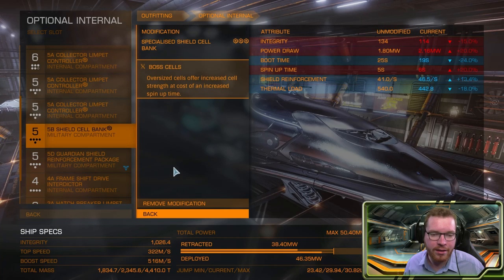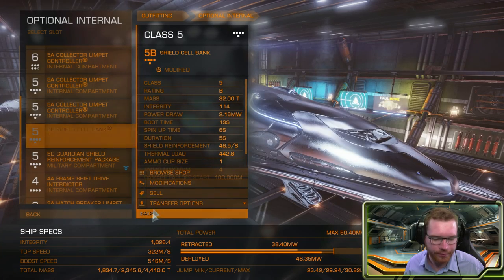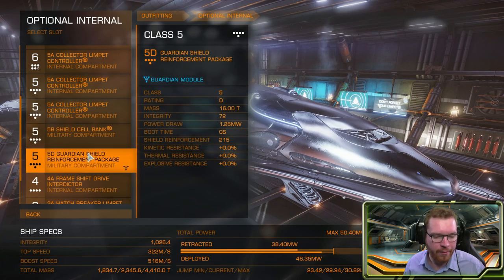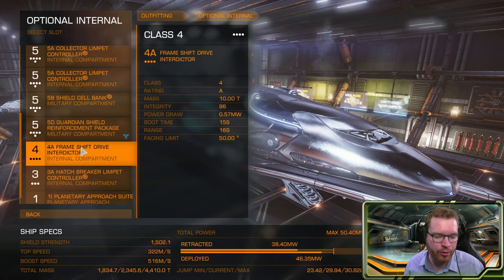For modifications on the shield cell bank, I went with specialized to reduce the thermal load, and boss shield to give us even more hit points out of it. I have also gone with a guardian shield reinforcement pack to give a little bit of extra shield. Here you can swap it around — you can go two shield cell banks or two guardian shield reinforcement packs, it is really up to you.